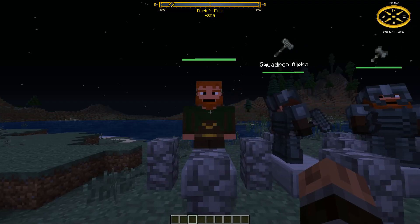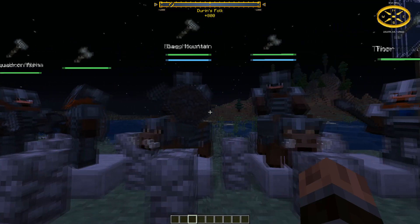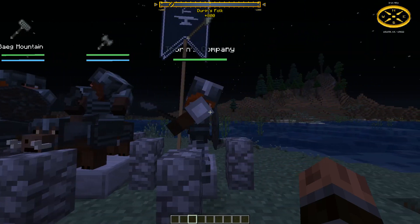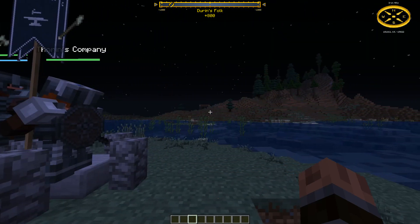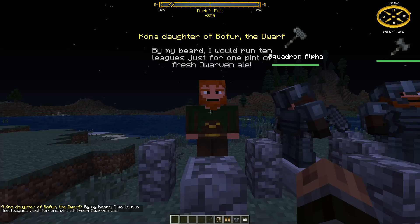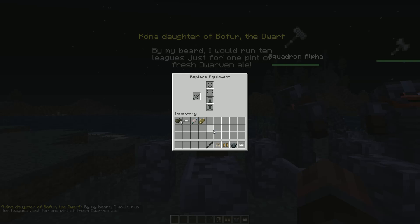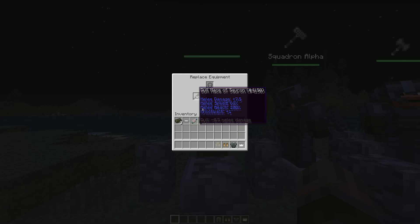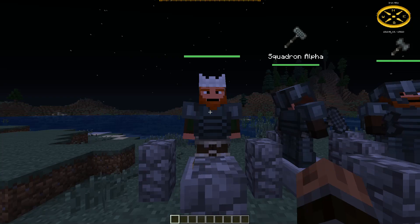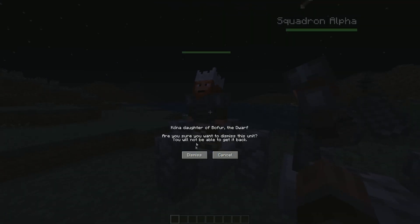Once you've paid for your men, they will follow you around and display a health bar above their head as well as the weapon they're currently holding. If you assign them to a squadron, which we will look at closer in the second video, that will also be displayed above their heads. By right-clicking on one of your units you get the choice to talk, command, or dismiss the unit. Talk just prompts a random speech bank, command opens an interface, and dismiss will unhire your unit from your command and they will just become a random NPC. Using the command option will prompt a display in which the health, status, and mob kills are presented, and there is a button to go to directives or to replace their equipment.